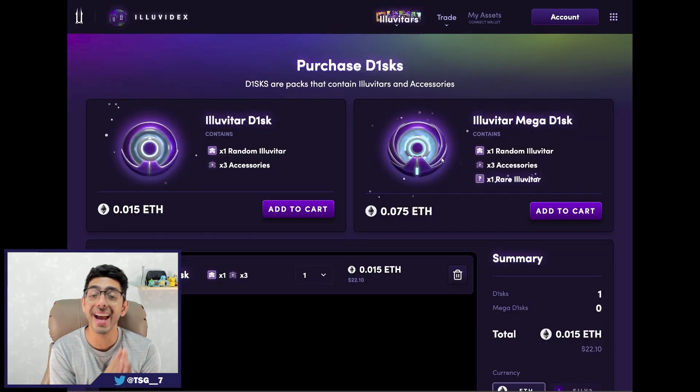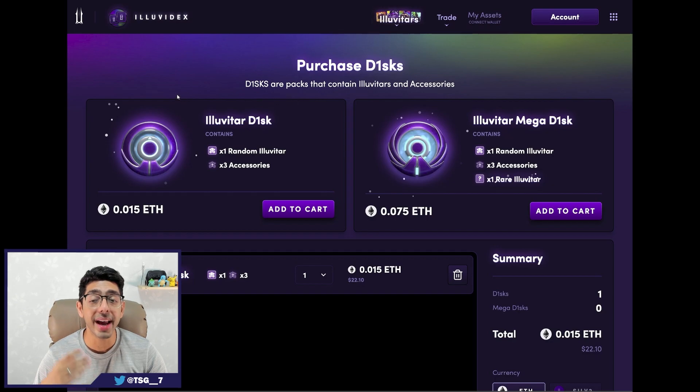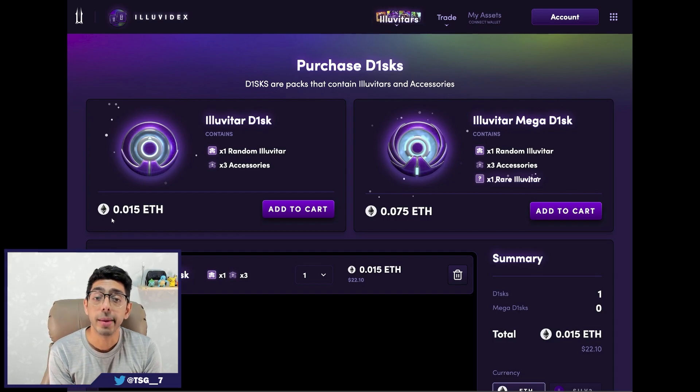This isn't confirmed and is still being worked on, but this is the UI for the purchasing page for Iluvitar discs. Let's break down a couple of things off the top. We can choose the quantity of discs to buy — it's awesome that we don't need to buy one at a time. If we want to buy 10, 15, or 50 at once, we're actually able to do that. An Iluvitar disc comes with one random Iluvitar from tier one to tier five and three accessories. There's also one additional tier zero Iluvitar not yet included on this page, which is why it needs to be reworked. So in the basic Iluvitar disc you're going to get one Iluvitar from tier one to tier five, three accessories, and one tier zero Iluvitar — two Iluvitars and three accessories. The price is set at 0.015 ETH, which at the time of recording is about $22, which is actually pretty fair for a pack of five items.